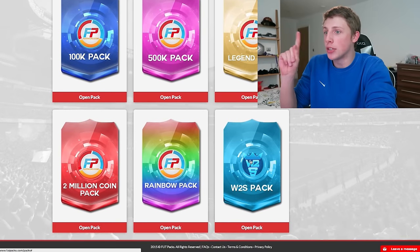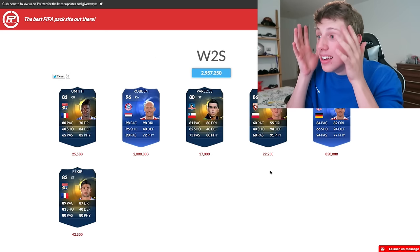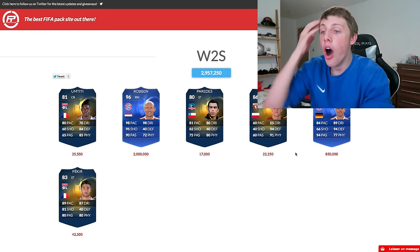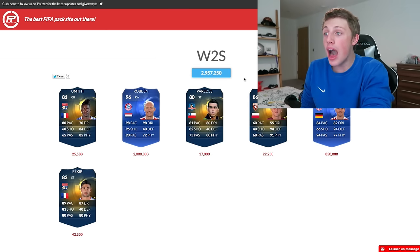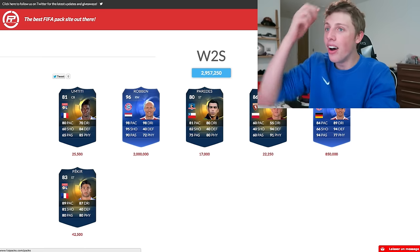Let me try the W2S pack - three million coins. I got Robben! Yes! And... what's two million? Wait, no! I've somehow still lost money. I got Robben, Lahm, and I've lost 43K. Oh, my life.